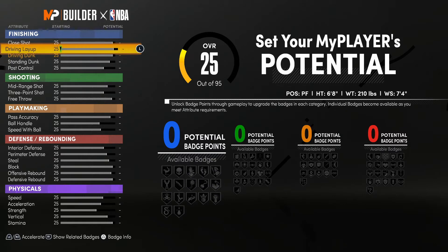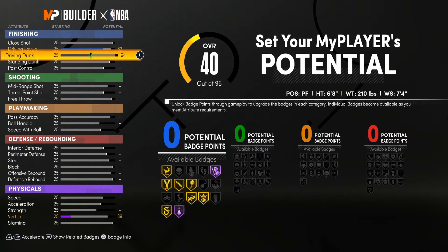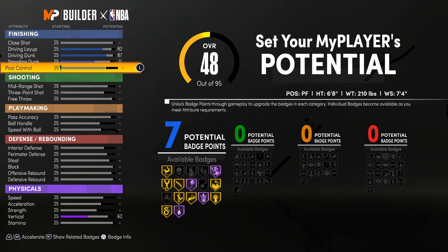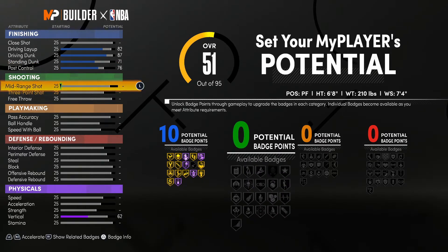We're getting right into the finishing badges. For the driving layup, we're going with an 82. With the driving dunk, we're going with an 87 — not too high, not too low. With the standing dunk, we're going with a 71, and with the post control, a 76. That will give you 10 dunk badges. We're trying to have this build finishing like crazy — and you know it can't be a KD build without some crazy shooting badges.